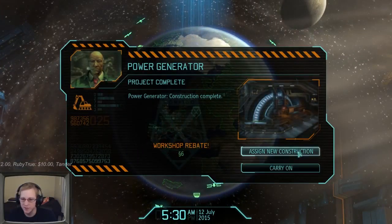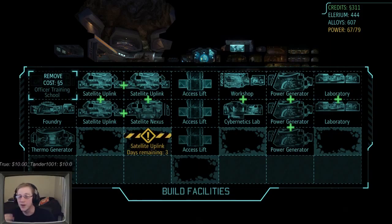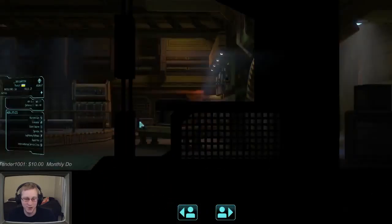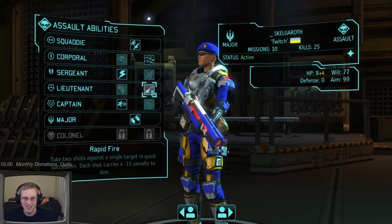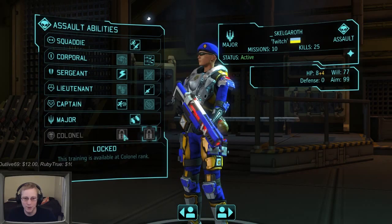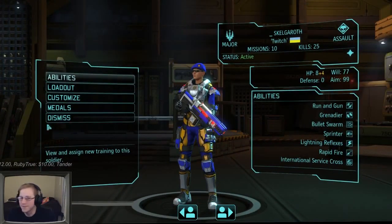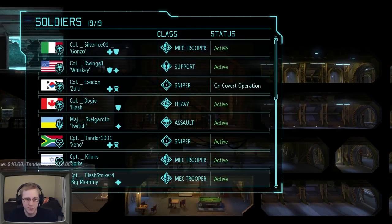I have pretty much all the guns I need. Firestorms are building and I have fusion lances ready for them. For mech upgrades, I don't have enough Meld - Silver Rice and Killings are upgraded to Mech 2 but not Flash Striker yet. I got a workshop rebate - let's assign new construction. Getting a Muton capture for grenades would be great. Look at Skelgaroth's abilities: running gun, bullet swarm, lightning reflexes, rapid fire, sprinter, and dual grenades. This assault is just burly.